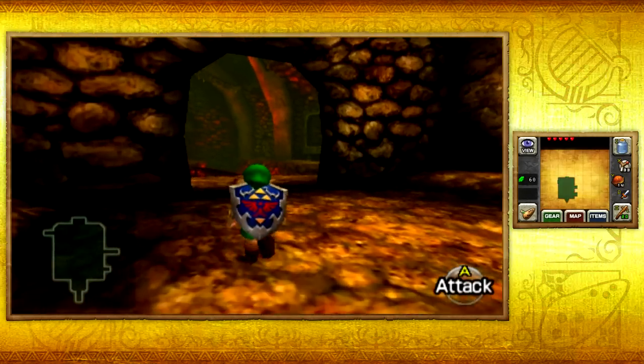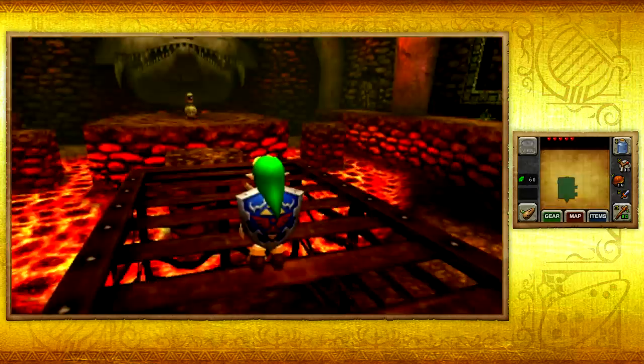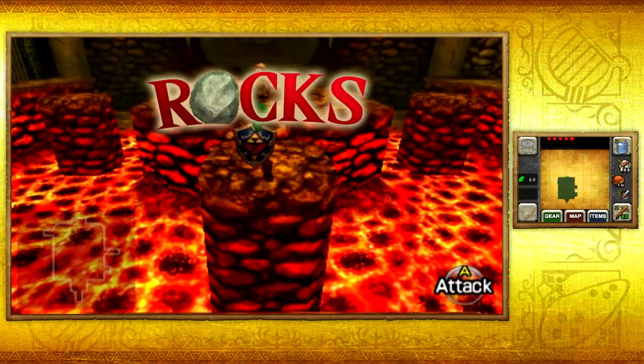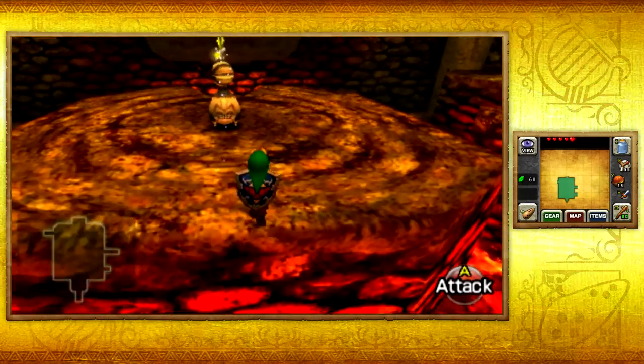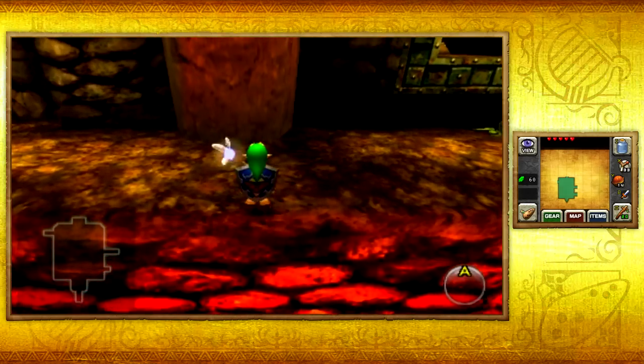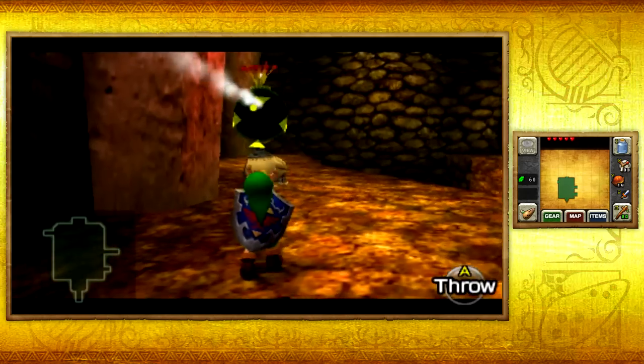This is where we're supposed to kill off the baddies so the Gorons can come here and continue their harvest for bombs and such. Because apparently they eat bombs, and then we'll end up getting ourselves the Goron's Ruby. Because we need that, and that is actually the second spiritual stone that we need to get. We know what we're supposed to do, so let's just go in and get started.